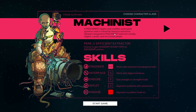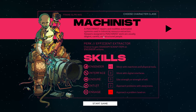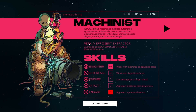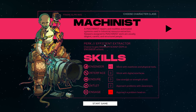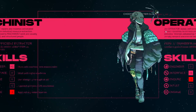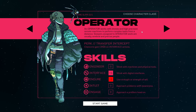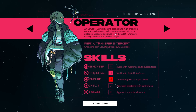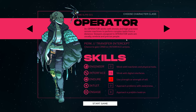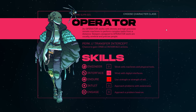Machinist: repairs and modifies automated systems used in industrial resource extraction. Sleepers assigned to machinists are usually diligent, careful, and structured people. Perk: Efficient Extractor — chance to gain a random scrap item on engineer actions. Then we have Operator: works with drones and high-precision remote machines to perform complex tasks from a distance. Sleepers assigned to operator work are usually cerebral and precise. Perk: Transfer Intercept — chance to gain cryo on interface actions. Don't know what that means.